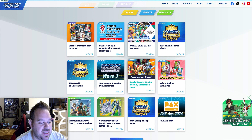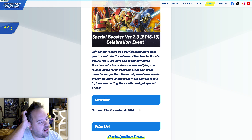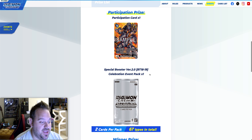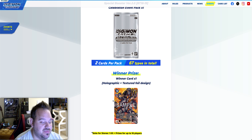Moving on to the celebration event — this is going to happen between October 25th and November 8th, which I guess is correct for a pre-release period. It's usually about a week long but this one seems like two weeks — maybe my store just does it in one week. The participation card is a Machinedramon EX1 alternate art reprint, and you'll also get a celebration event pack, which will probably be your rare or uncommon from BT18/BT19 as a pre-release foil.